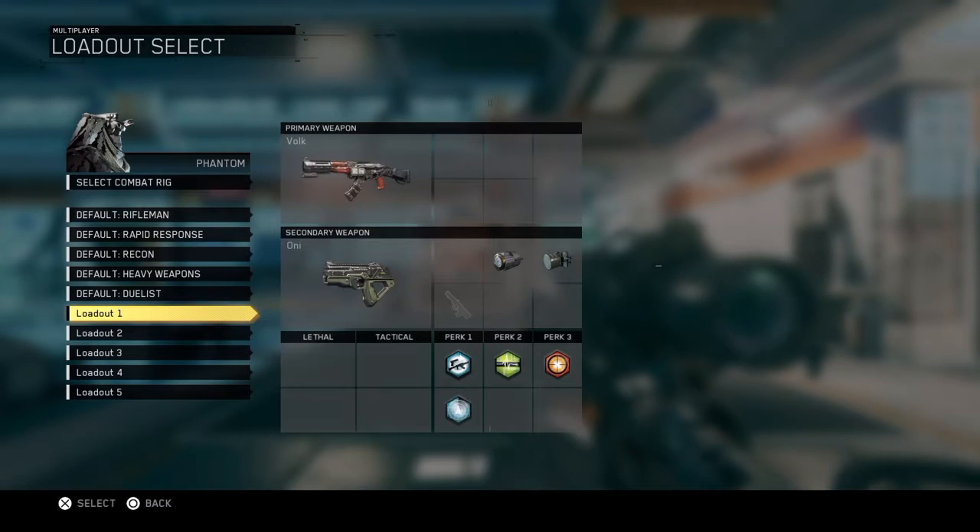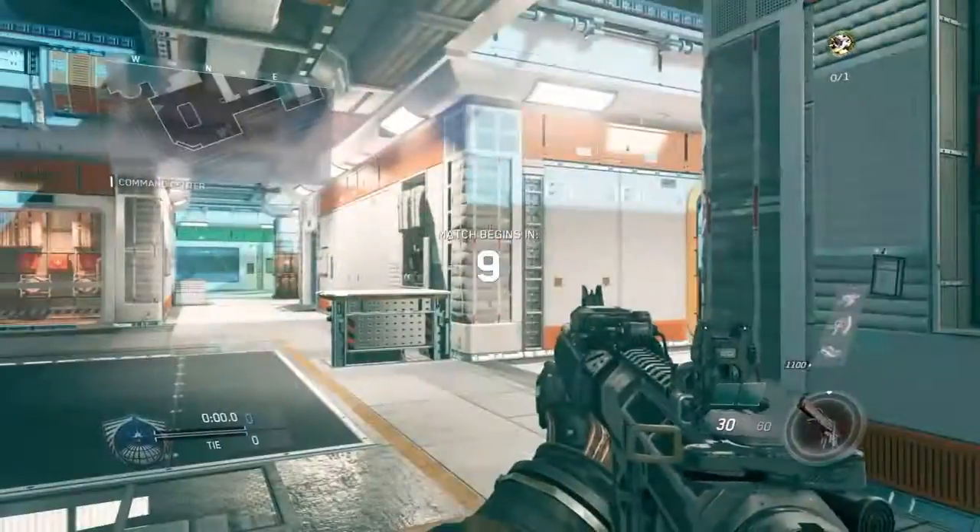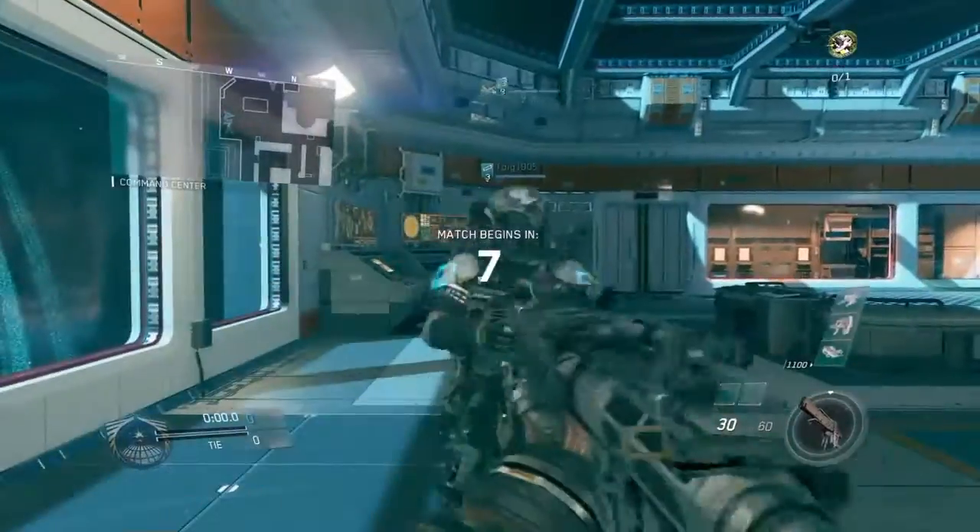Hello guys and welcome back to a brand new video. In this video we're going to be talking about the vault you unlock at level 31 and the new shotgun you unlock at level 35.